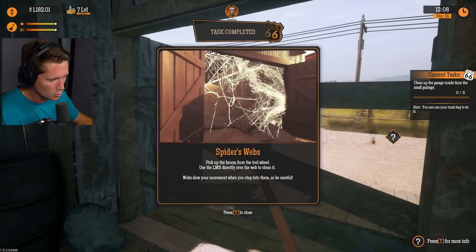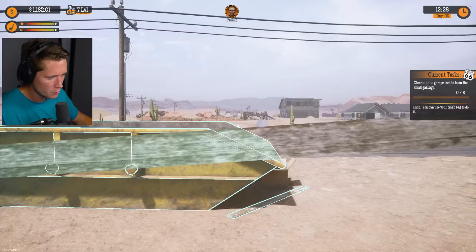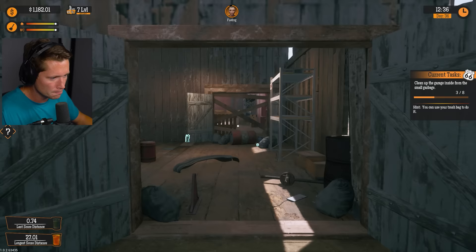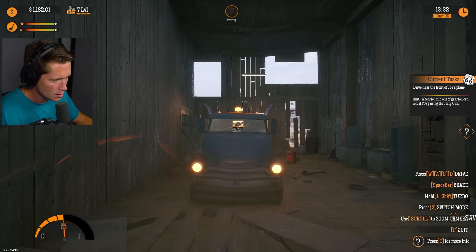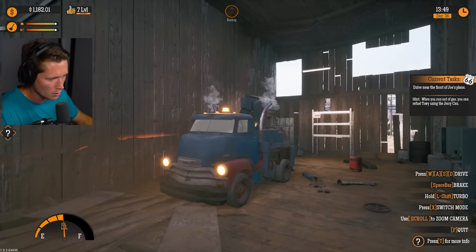Unlock the barn to use the shortcut. Got some more spider webs, got some more wood we're gonna want to get rid of. Trash bag - I forgot about the trash bags! The trash bag is the play - it fills up but you can do it way faster. So this here is Toei. To drive Toei: use WASD, space for handbrake, left shift to speed up, right mouse button to cool down the engine, X to switch to magnet mode, and refuel using a jerry can.